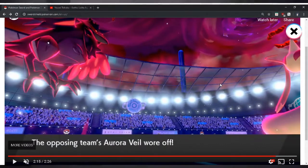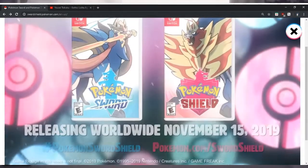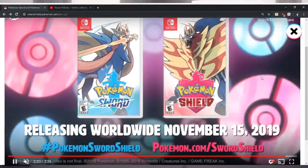And then we have — is it Hurricane or Brave Bird — a Z-move or Dynamax move? The opposing team's Aurora Veil was knocked off. I don't know if it's Corviknight's secondary effect with whatever that Dynamax move was — it gets rid of the Aurora Veil, kind of like Brick Break gets rid of Reflect and screens. But so far so good — I like it, this is dope.